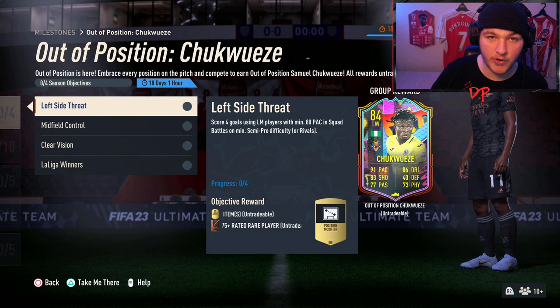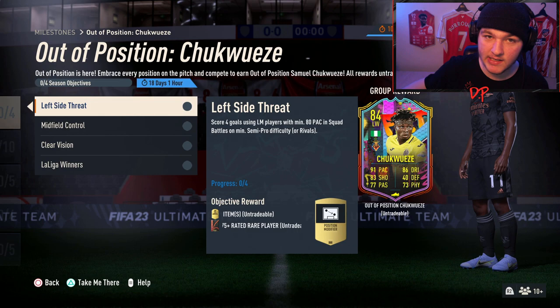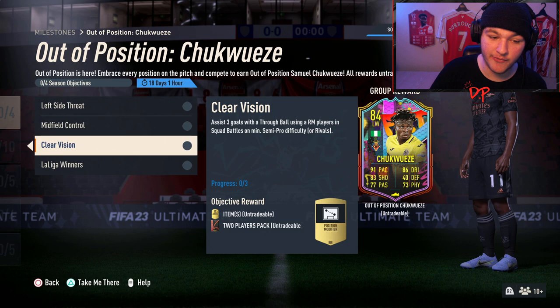Now for scoring four goals using left mid players: if a player has been position-modified to left wing and you're playing him at left mid, that will not work. On his card it has to say LM. He can originally be a left winger and then you can position-modify him to a left mid — that will indeed count. Just make sure the position on the card is LM. Next objective: assist four goals whilst having at least five midfielders in your starting eleven.